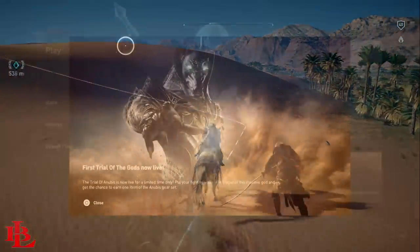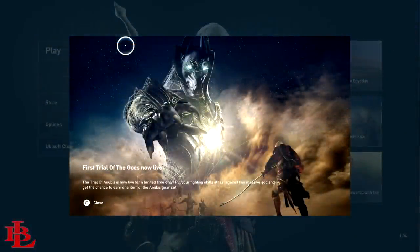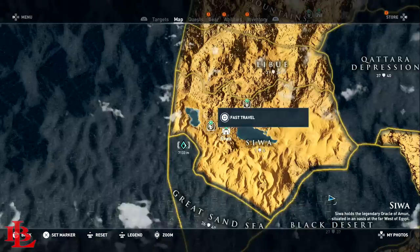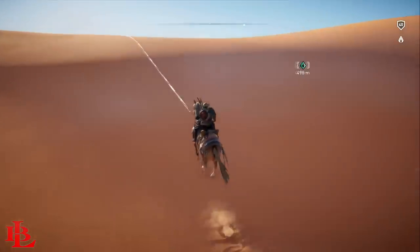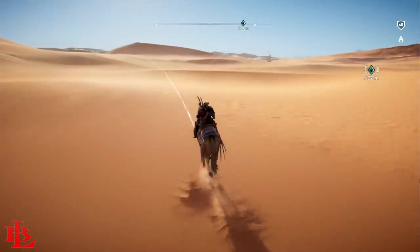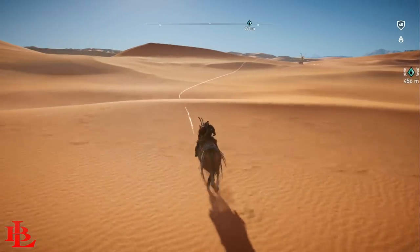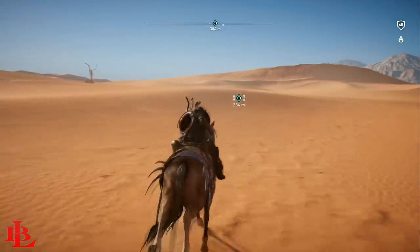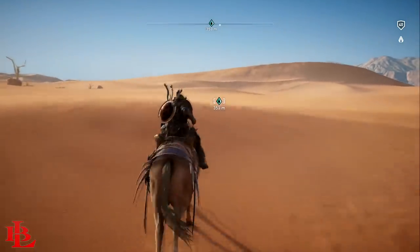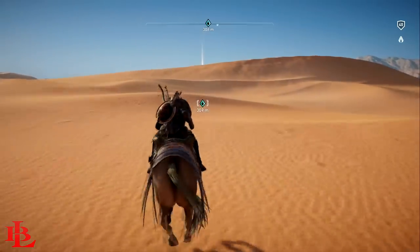When you start up Assassin's Creed, you're going to notice that it's going to say that the Trials of Gods are available and that you're able to participate. All you're going to want to do is head to the section marked on your map, set a waypoint and head over there. As soon as you get close, the god will come out of the desert and you will be ready to start the encounter. A quick reminder: this is for high level players, though you're able to do it even if you're around level 38.